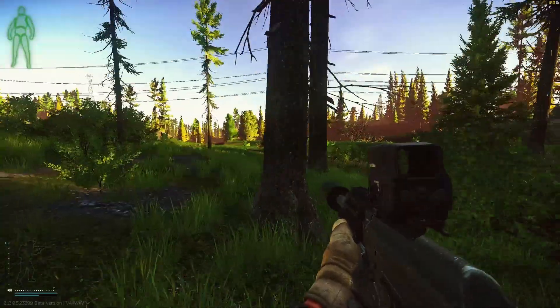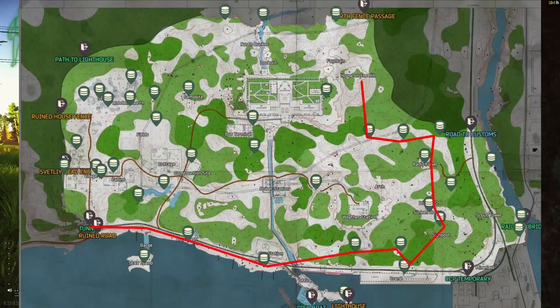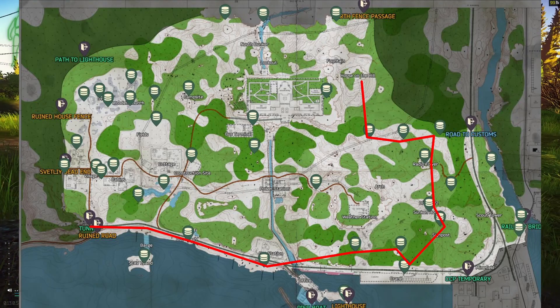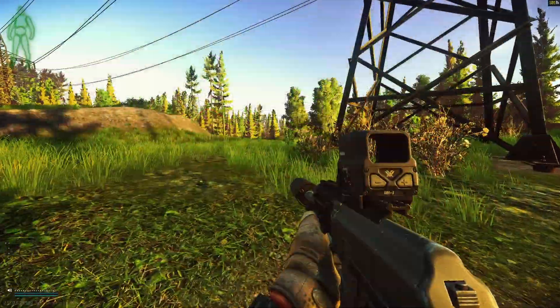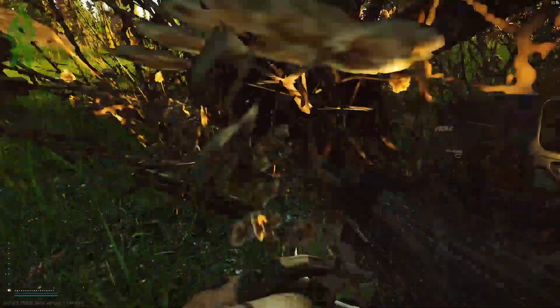A lot of people avoid the right side of the shoreline map. This is the normal route that I want to take if I spawn on this side. You can see that I try to hit every stash and maximize my profitability. Right here is one stash that never seems to get hit, right under the electric tower.